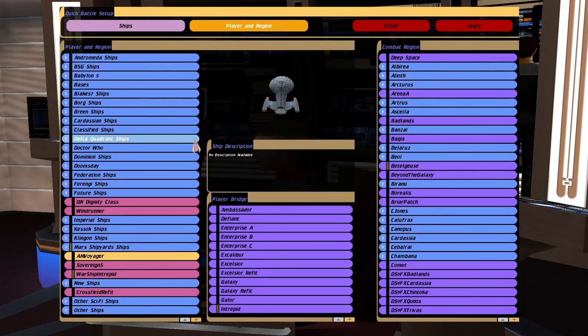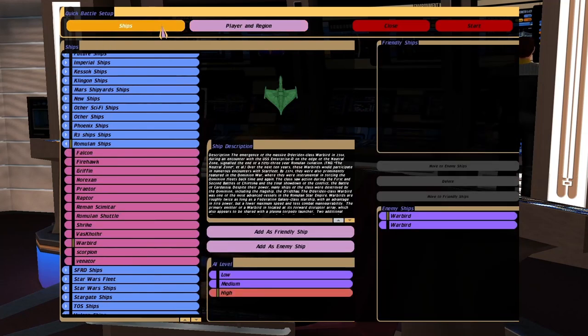Hey guys, RetroBadger here. I'm super excited to show you this mod that I've finally tracked down. It's the Warship Voyager from the episode Living Witness. It's incredibly powerful — I've only tried it once to see if it worked and it was epic. So I'm going to put it up against two Romulan Warbirds to give you an idea of its power.